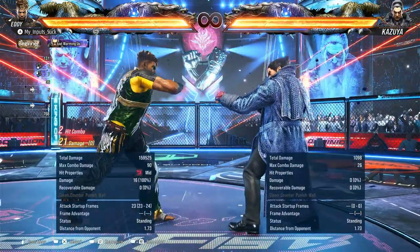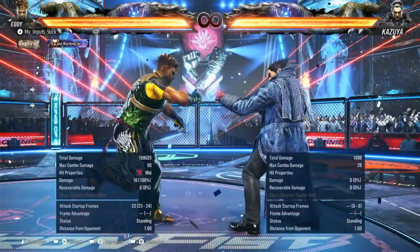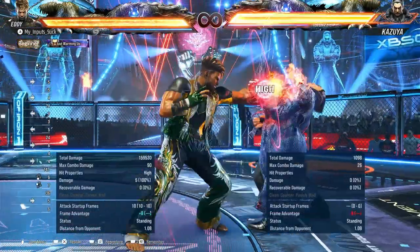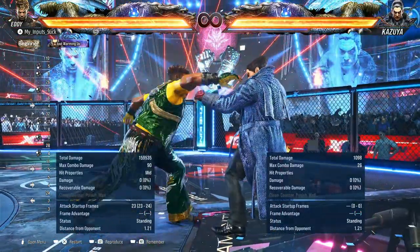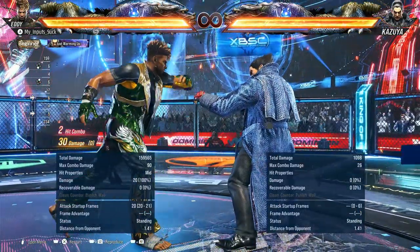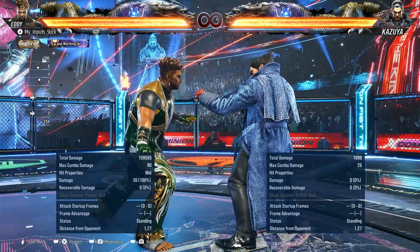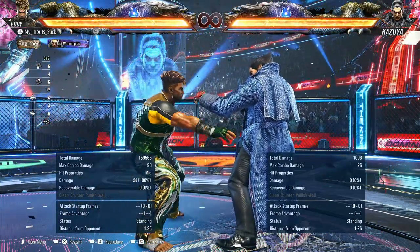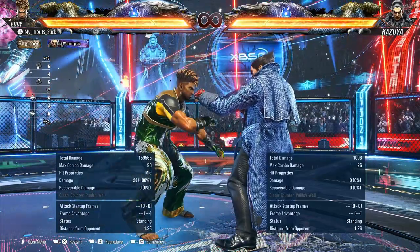1-3 into negativa, obviously. But be careful, because it is minus 14. 2-3 — your 12 frame punish, pretty damn good. Shifts you into bananera or handstand stance at plus 8, but on block you are minus 8 and most of your options will actually lose there. 3-3 is pretty damn decent — takes you into handstand at minus 3. On counter hit you get the plus 8, so it becomes natural on counter hit. 4-4 — really good 13 frame mid, double mid, heat engager. Especially on counter hit, it's also your keep-out move.